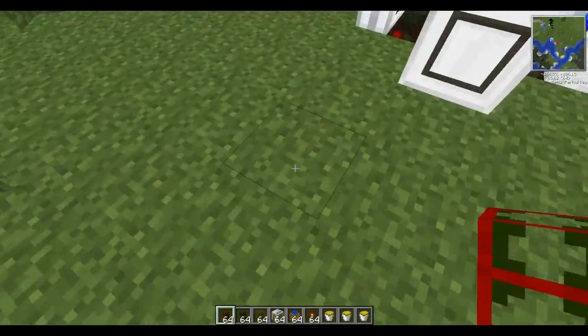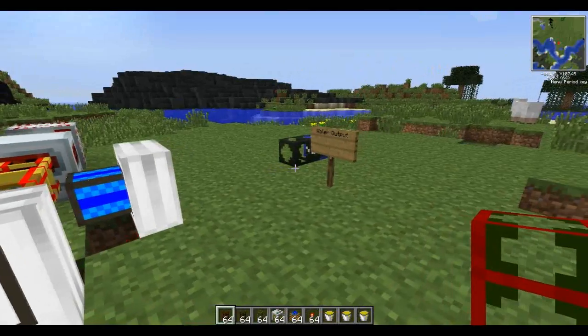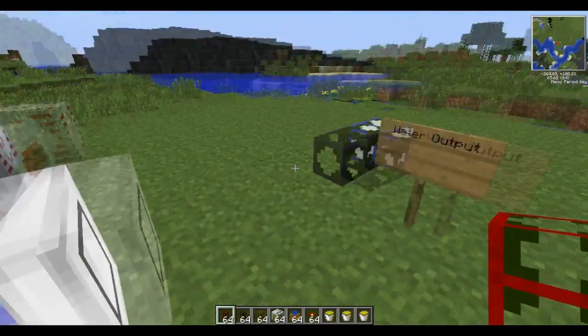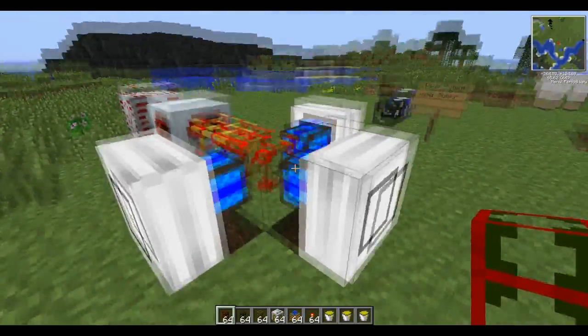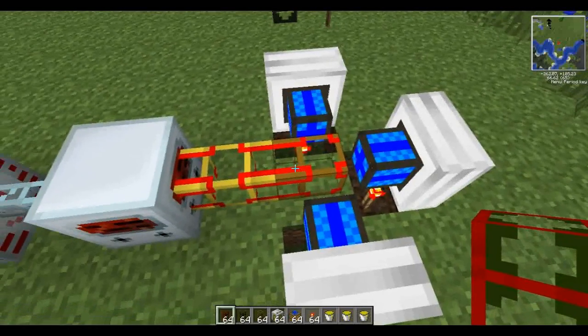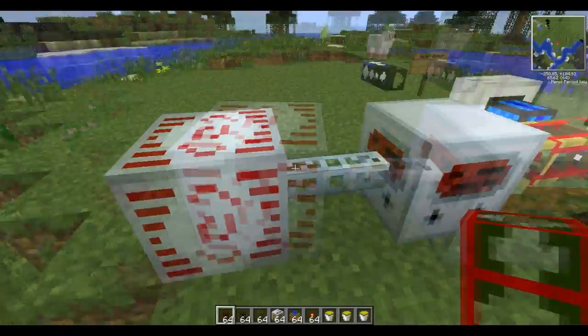Hello and welcome. We're taking a new turn today. I have decided to show off a little bit of tech. So what we have here is water output, fuel output, and these combustion engines. These combustion engines are feeding into this wooden connective pipe, which will channel power into the HV converter and power an MFSU for us.